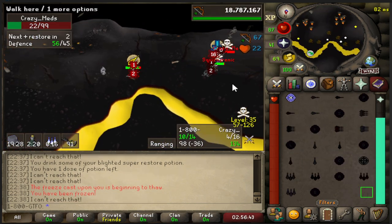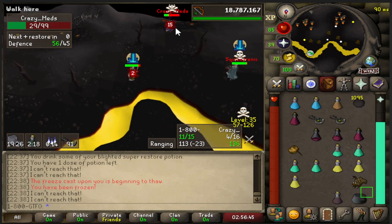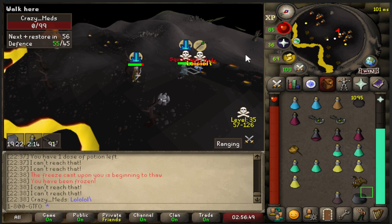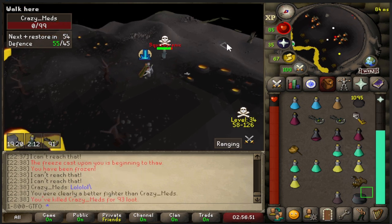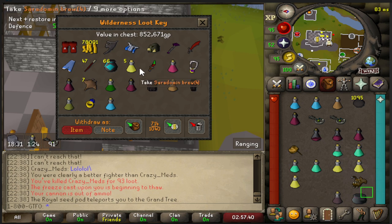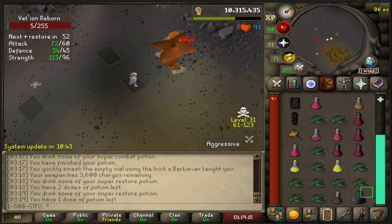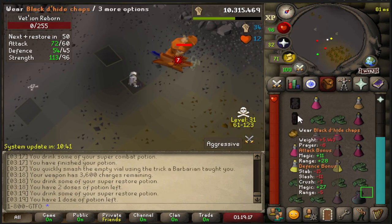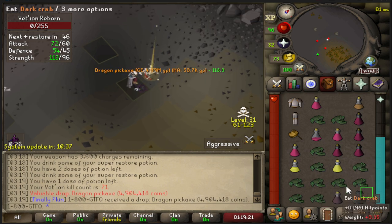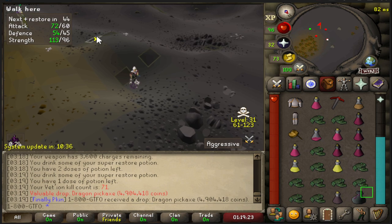Vino, where are you? We actually need you. Smite it! Dead. Good fight. Oh, 852k! Dragon pickaxe — we take that.